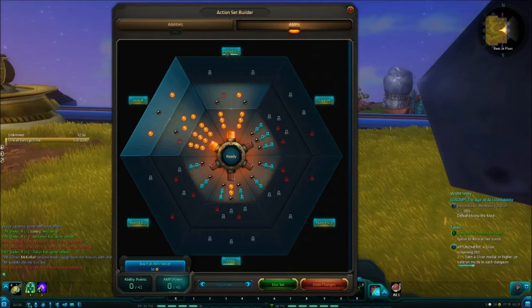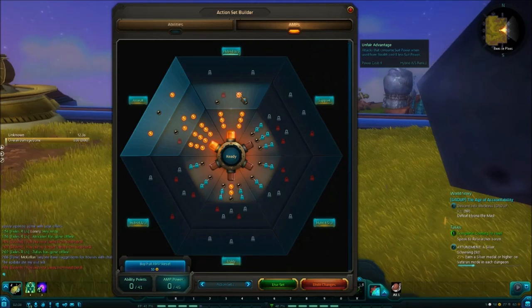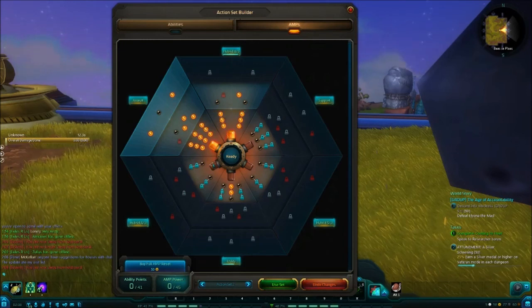Then I went into a hybrid assault here — I went for Unfair Advantage so I can get 3 Impales off from the start, since it reduces the suit power cost of every ability used from stealth. So that first Impale will cost 8 less suit power, and most of the time I can get about 3 off and do a lot of burst damage. Then it's the standard stat amps, and I went into a little bit of utility for cooldown reduction — that's always nice.